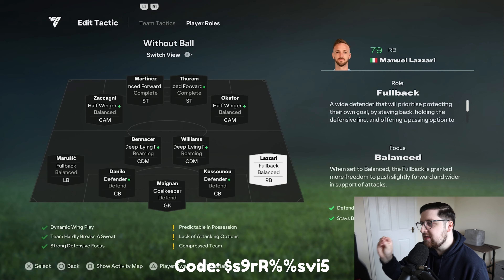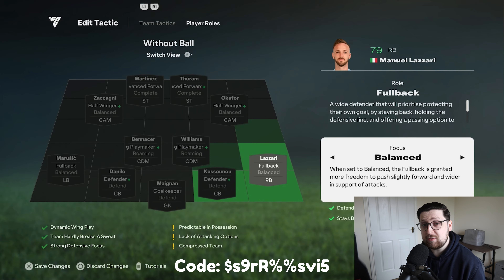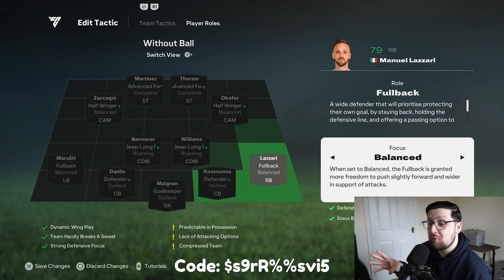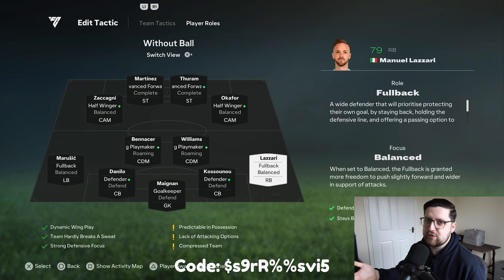Getting into the right back and left back — they are both on fullback with the focus on balanced, not defend. In a 4222 it's all about defensive stability and holding your shape, so you don't want them venturing forward too much. But with fullback on balanced, they are disciplined defenders yet push forward just enough. When you're on the ball they advance just to the point where you can bring them into the attack if you want, and if you don't, they're not over-committed. I think fullback balanced is really going to be my go-to at this stage of the game.